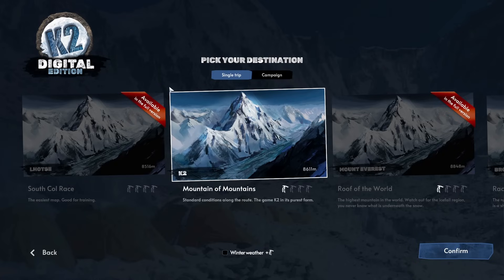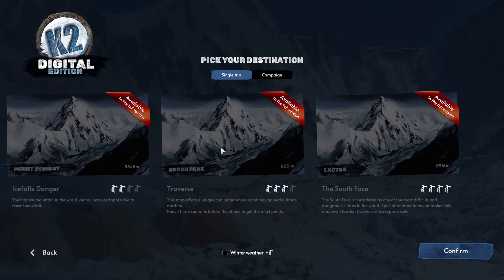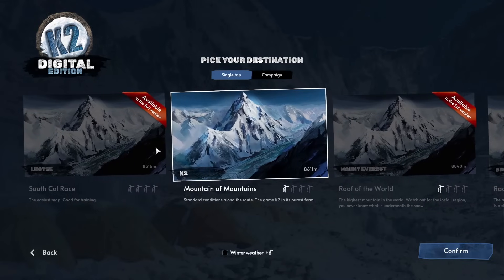We have two different ways to play the game — we can either make a single trip or play a campaign. Because we're playing the demo, we can only make single trips up K2 itself, which makes sense since the game is called K2. In the full version, you can climb different mountains: Mount Everest, Broad Peak, and others, with all sorts of different difficulty levels.